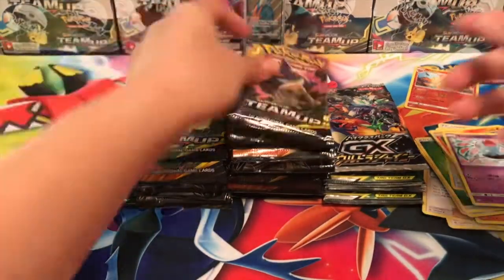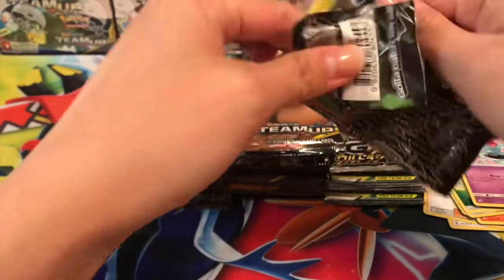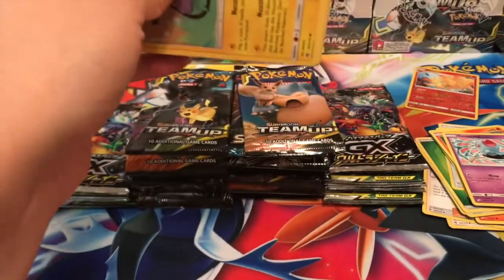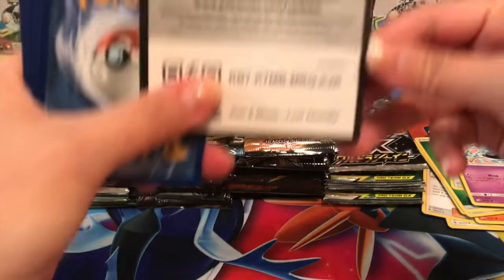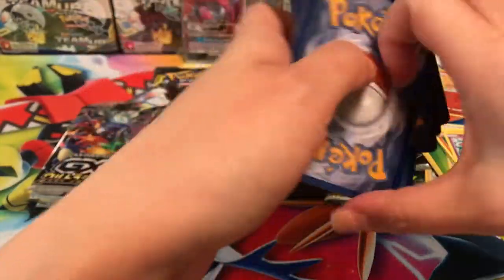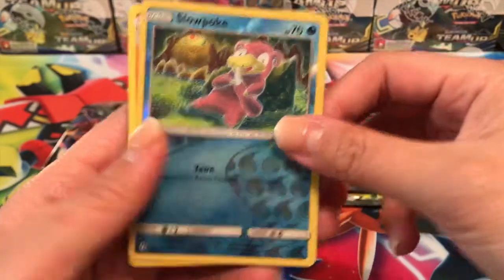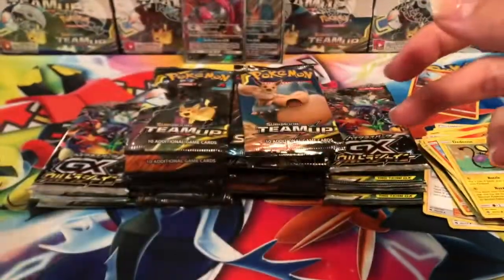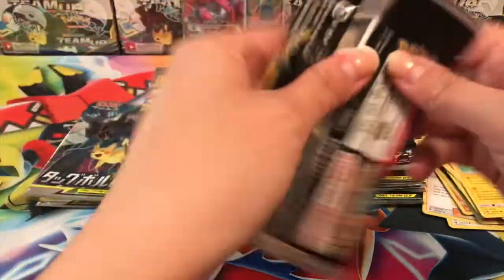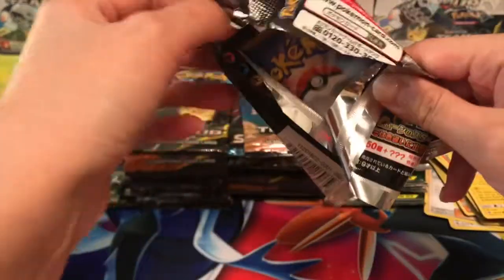We've been doing so much Team Up — let's do some Lost Thunder and see what that's all about. As you all know, Lost Thunder is out of print, which is the really sad thing. We got a Faba, Buzzwole, Wait and See Hammer, Slowpoke reverse, and our rare is a Donphan regular rare. Let's go ahead and open an Ultra Shiny pack!